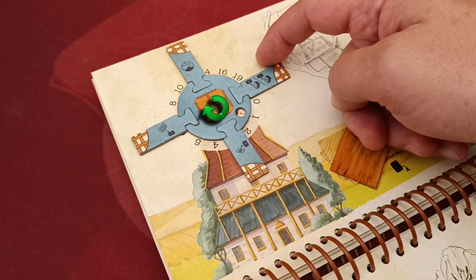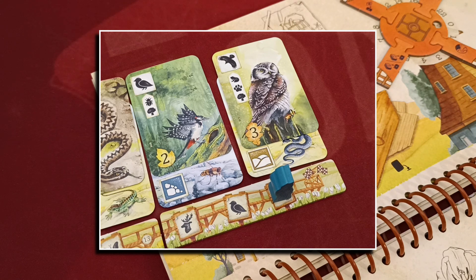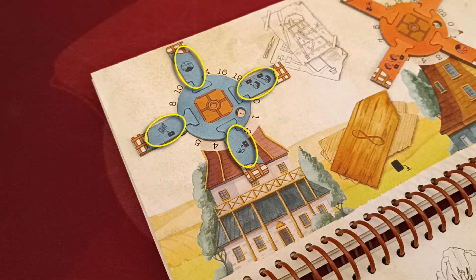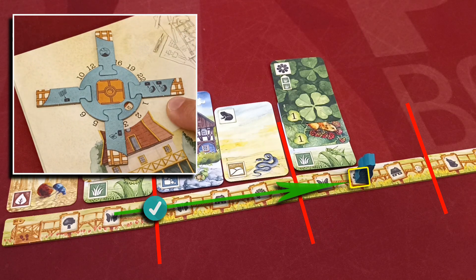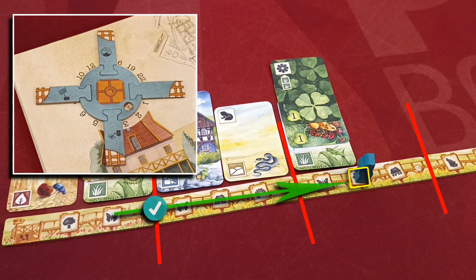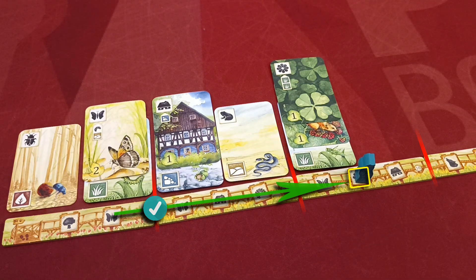Whenever your player marker moves, you rotate your windmill to the next space. You always rotate once regardless of how many trail spaces were skipped. If your marker reaches the last space of the trail, it can no longer move. Your windmill has four blades depicting bonus actions — whenever your marker passes from one trail token to another, you choose one blade, perform the bonus immediately, and then flip the blade to the other side. Only one blade will be flipped even if you pass through multiple trail tokens in one move.